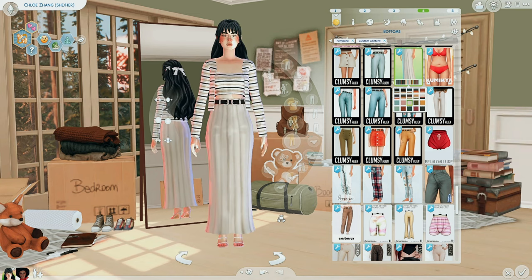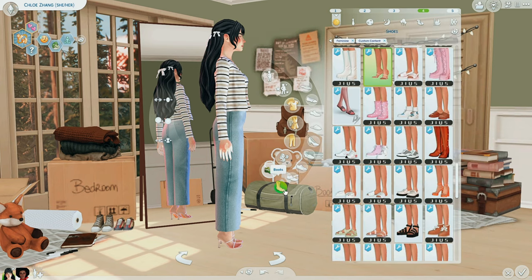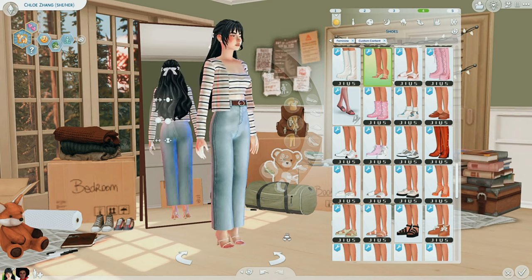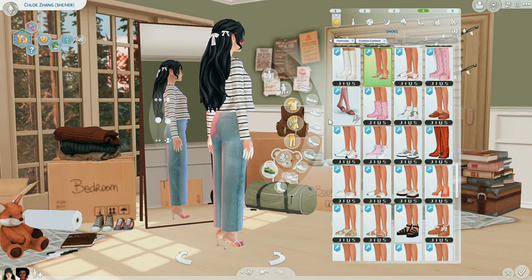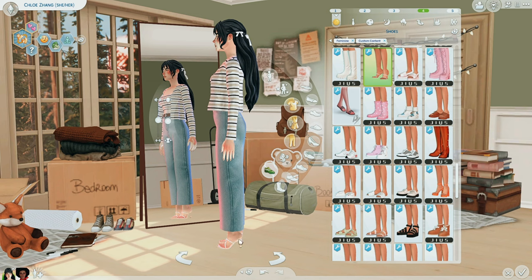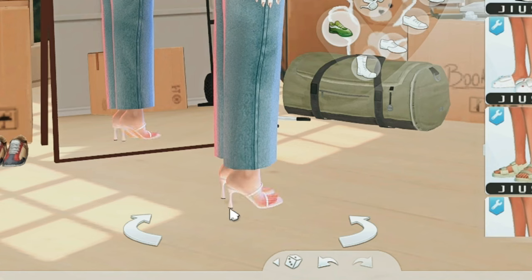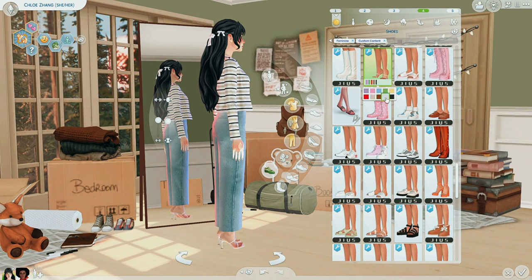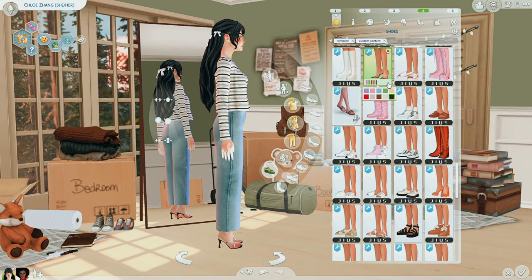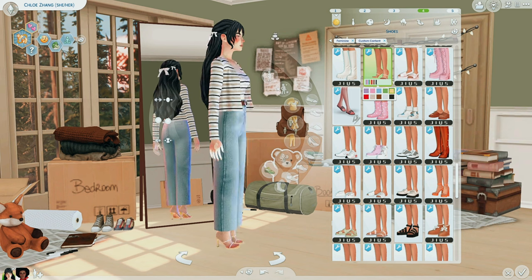These next shoes are by Marmalade Sims — they're pearl embellished mules and I am obsessed. So it's GS, Madeline, and Marmalade that I'm really going after right now for shoes. Something about these creators is super unique. I love the way the heel dips — it's so retro. You have a plain cream swatch, white — which would be a great wedding shoe — black, reds, and some more pastel-y colors.